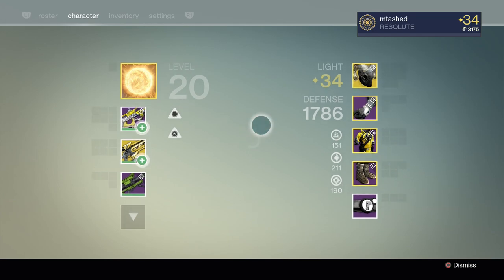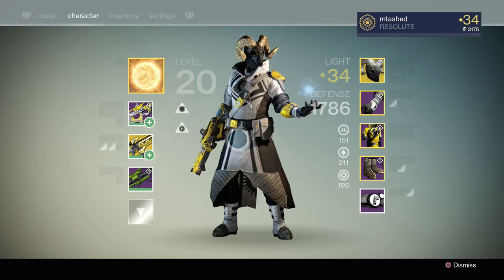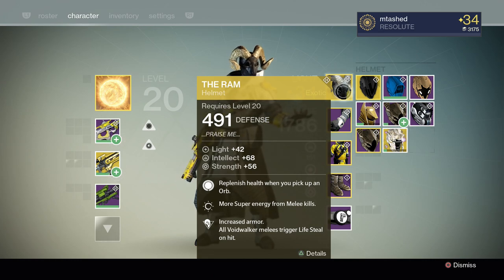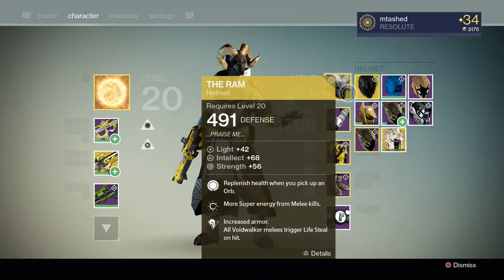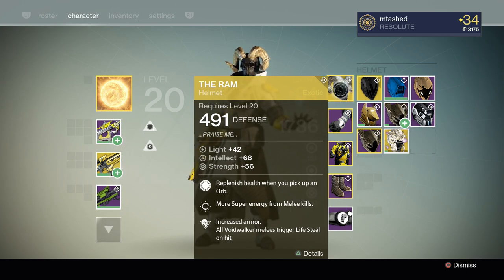Now onto the Warlock — the Sunsinger specifically, since I play 90% of my games as a Sunsinger. I've got the Ram for the extra tankiness. It allows you to get hit twice in the head with a Thorn and not die, or take a Thorn and an Arc Bolt grenade. It's really, really strong — probably one of the best exotics in the game right now because of how tanky it makes you. It's just OP. You need to get a Ram if you can — I spent 11 strange coins getting this thing. I have the Obsidian Mind but it's not that effective for the most part.